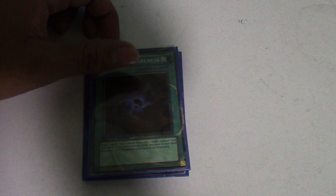Next you want Upstart Goblin — your opponent gains a thousand life points, but whatever. Next you want Allure of Darkness — you draw two cards, which is awesome, but you have to remove one dark monster from your hand from play. A little drawback, can't be too broken.